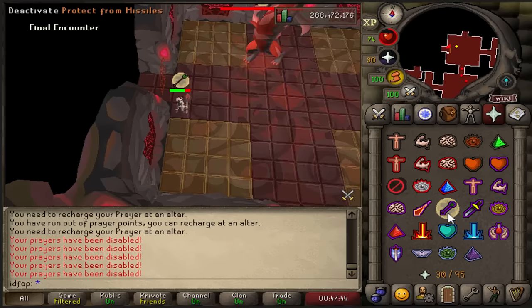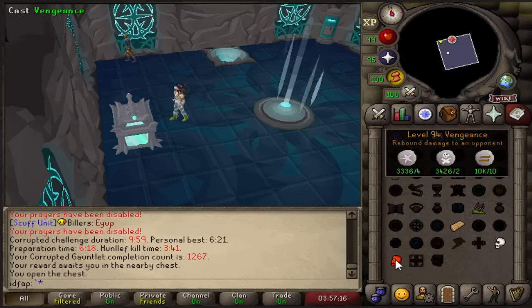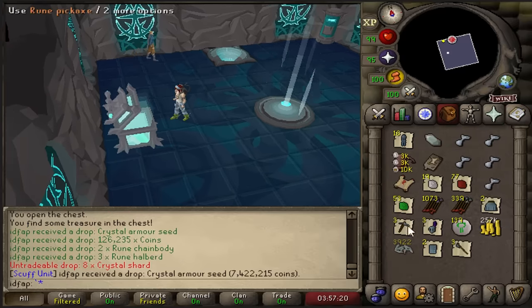Chest number 1251 - hey, an armor seed. That is my fifth crystal armor seed in a very short period of time.